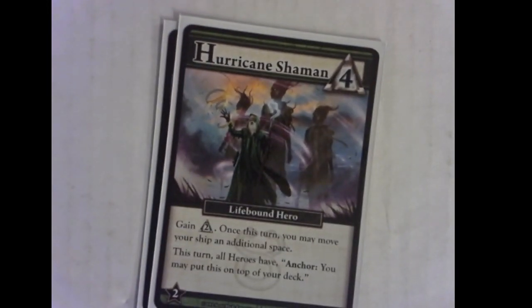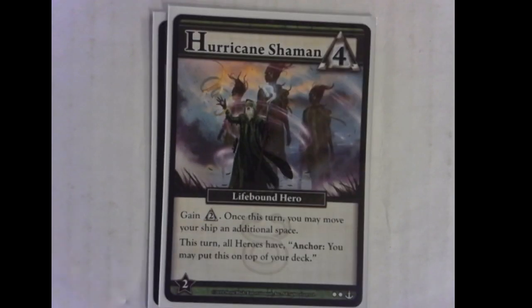We have two Hurricane Shamans. The Hurricane Shamans have this nice ability that you can move your ship an extra space. That's much more valuable than you think it is — having flexibility to move around the map will let you get in position to raid, and the Anchor puts a hero on top of your deck if you buy it at the place your ship is.